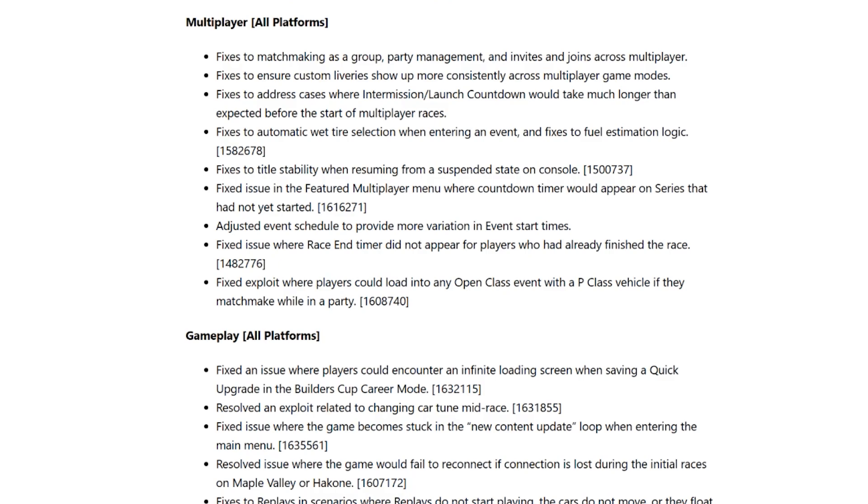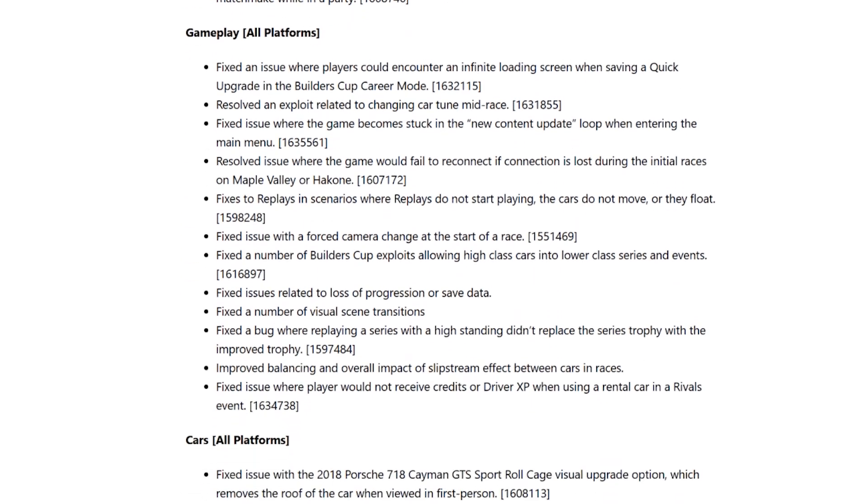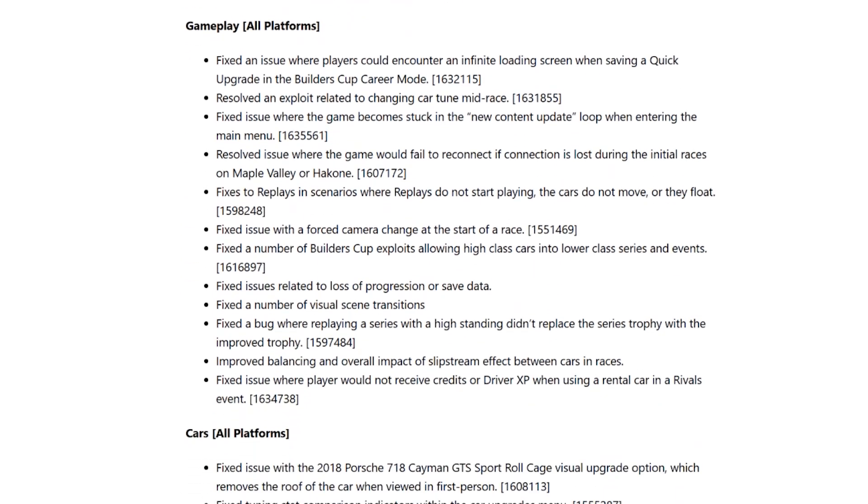Adjusted event schedule to provide more variation in event start times. Fixed an issue where the end-race timer did not appear for players who had already finished the race. Fixed an exploit where players could load into any Open Class event with a P Class vehicle if they matchmade while in a party. Gameplay — all platforms: fixed an issue where players could encounter an infinite loading screen on quick upgrades — hopefully that one is finally fixed, it was a very frustrating one.